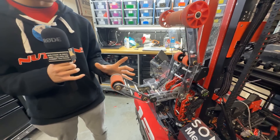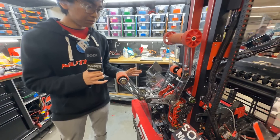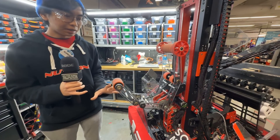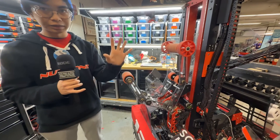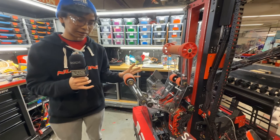The other arm is basically a passive spring-loaded arm. The tension in this belt will keep it at the distance it needs to be at. We can use this to process algae, pick up from the reef, and even ground intake as well. One cool thing we do — we call it the swap — is where we have a coral in our manipulator, go up to the reef, grab an algae, and at the same time score a coral.